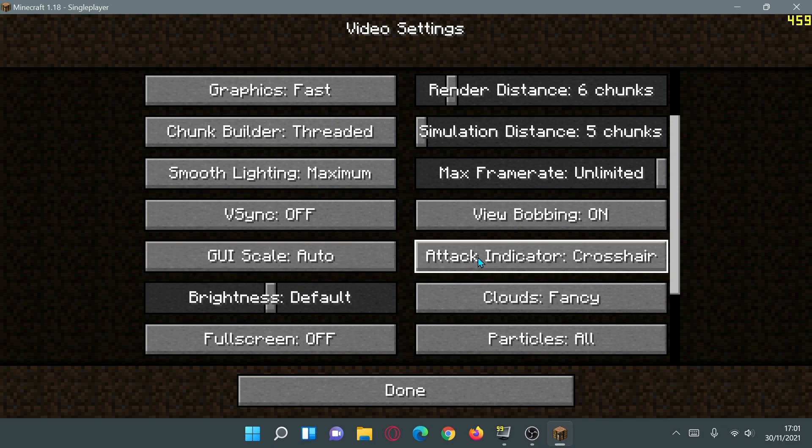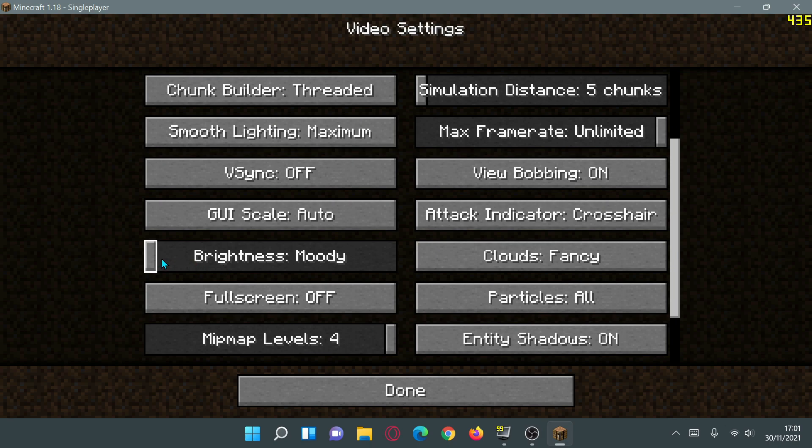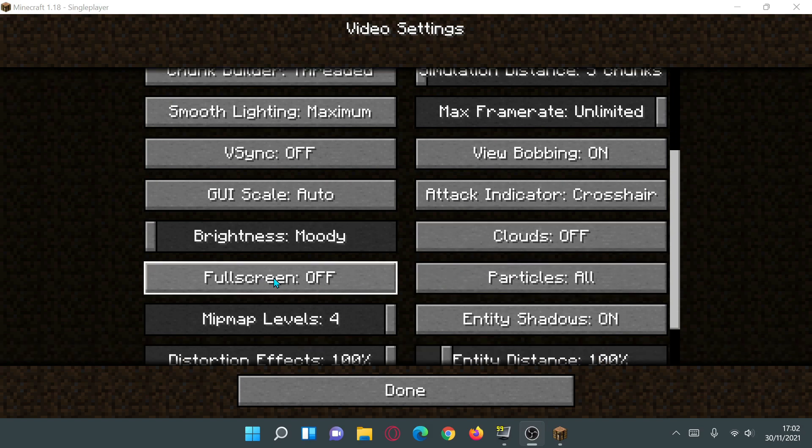Max Frame Rate is set to Unlimited. View Bobbing and GUI Scale can be left as-is — they don't really matter for FPS. For Brightness, I'll change that to Moody, though I haven't noticed much FPS impact from brightness. For Clouds, I've changed that to Off. Some of you might prefer Fast or Fancy, but turning clouds off does give a nice FPS boost.